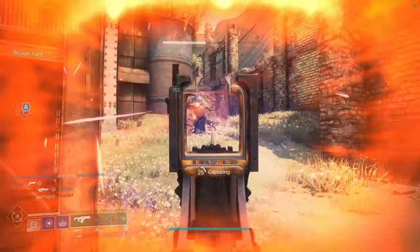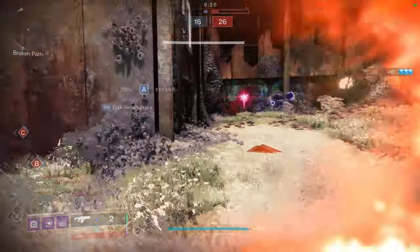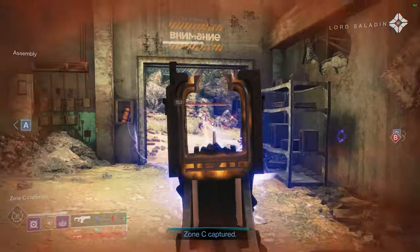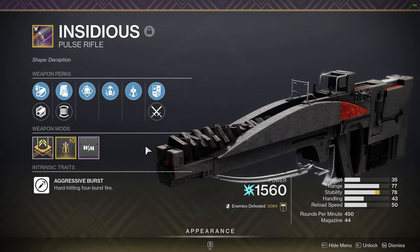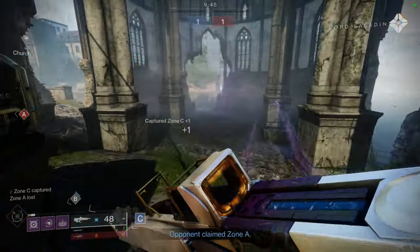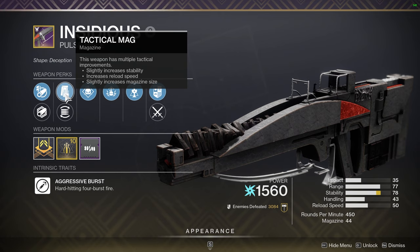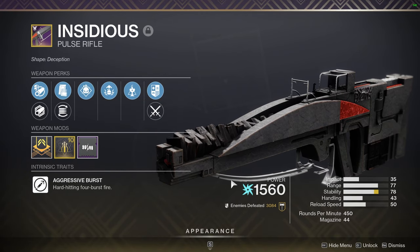Now the third PvP weapon I've used extensively in both the Crucible and PvE activities — for me it's been one of my absolute favorite weapons for the entire season, and I haven't even been able to craft it yet. I'm currently sitting at 4 out of 5 red borders, and that weapon is the Insidious Pulse Rifle. This is the 4-round burst arc pulse rifle that comes from the Vow of the Disciple raid. I do have a couple of great rolls I've been using — one with Arrowhead Break, Tactical Mag, Demolitionist, and Adrenaline Junkie alongside a Stability Masterwork, which I've been using a lot in PvE with over 3,000 kills.